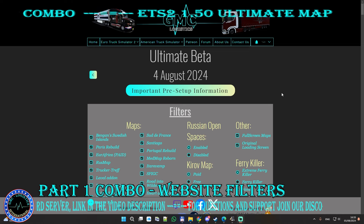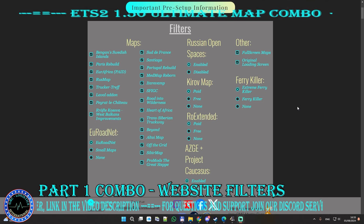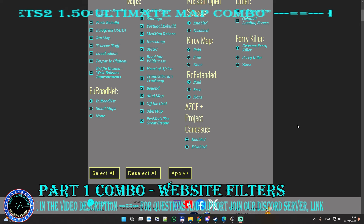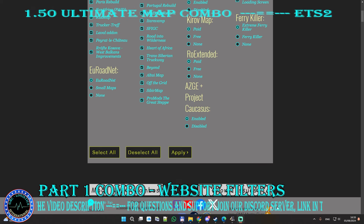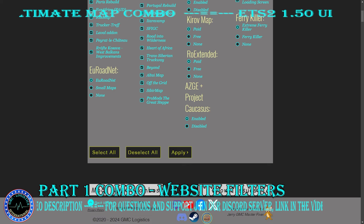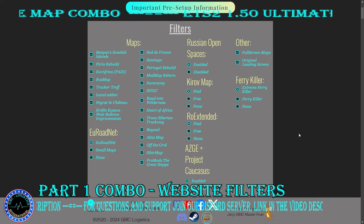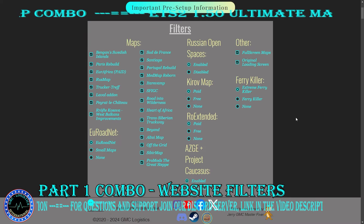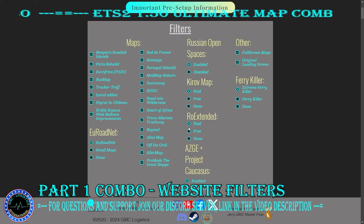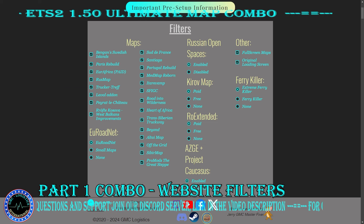— this is the combo that you will have access to before everyone else. So we are on the new website built by JerryMasterFixer, especially featuring the new filter system. As you can see with the lovely Jerry icon here, the interface is much better now. We have a few filter groups here, which include Rush Open Spaces, where we can disable or enable Kirov Map, Roex, and SSG.